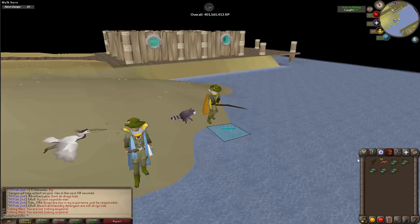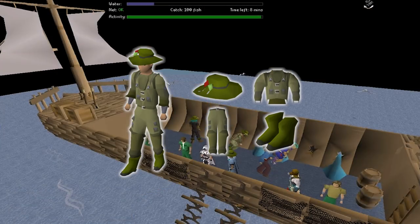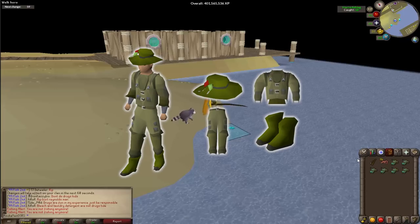Once you've hit level 24 fishing from the Sea Slug quest, or if you're already there, the next thing you want to get is the Angler's outfit. This is an experience-boosting outfit acquired from the Fishing Trawler minigame. Each piece has a 1-in-8 chance of dropping after each game, so it normally takes about 32 games to get the full set. I personally got it in 11 games. You cannot get duplicate pieces until you have the full set, so each drop will be a new piece.